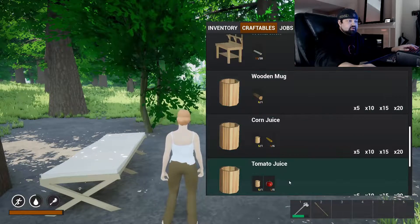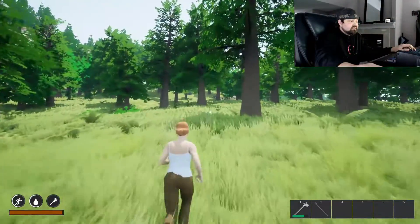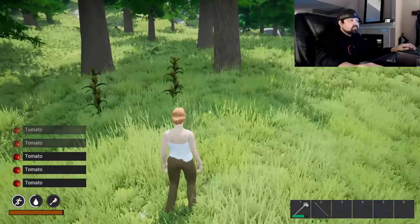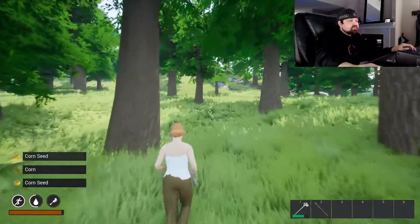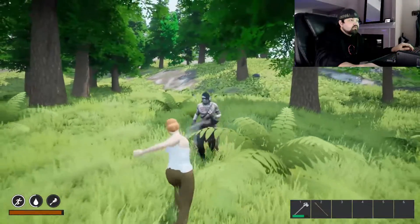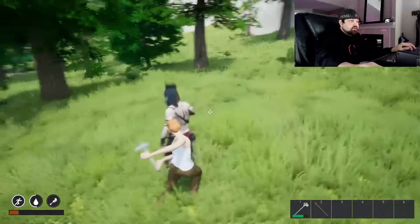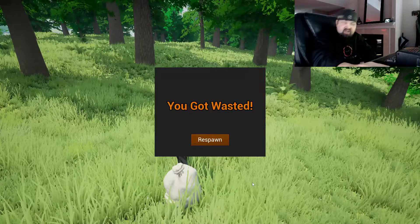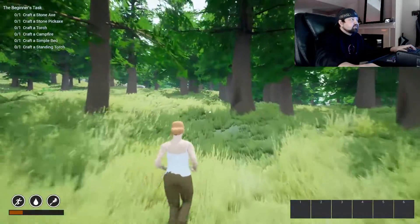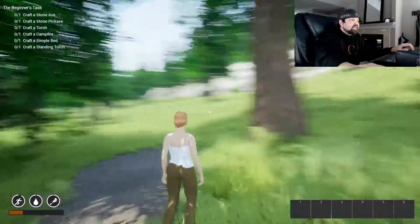We don't have any quests and I want to find more tomatoes to make juice. My hunger is completely gone but my health doesn't seem to be going down. Is that a person? Hello — let me approach with my axe. Oh, you are definitely not friendly! Wasted! Oh no. Okay, I'm back — I'm not going to pick my stuff up. I'm not even at full health and it wants me to craft everything again.